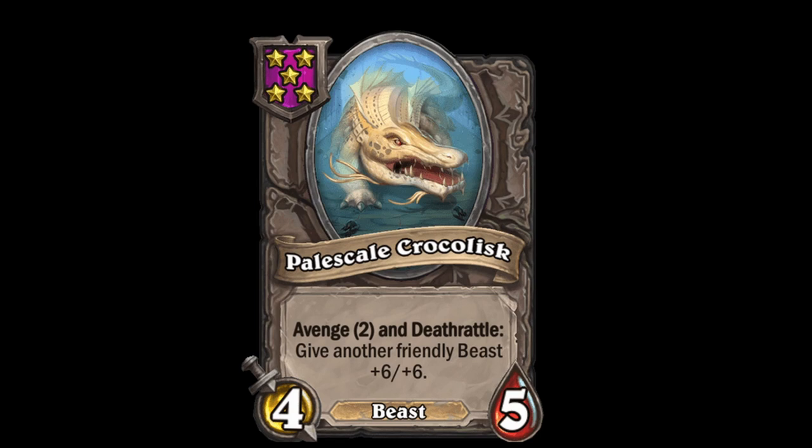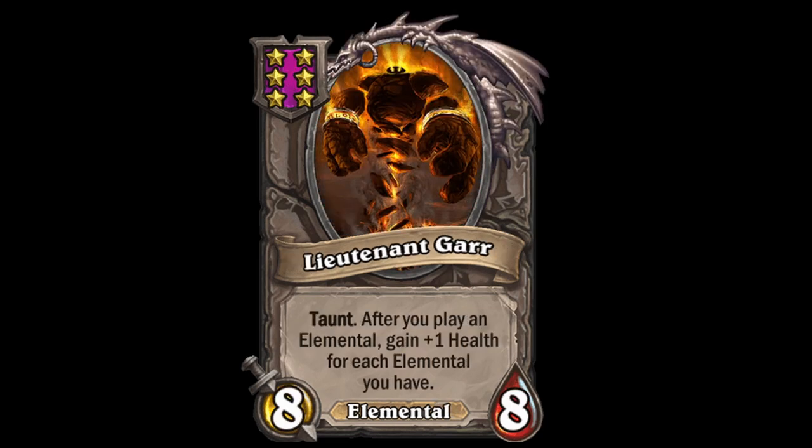Similar to Bird Buddy, but Pale Scale Croclus is slightly better. The amount of tempo is crazy good, but like Bird Buddy, you aren't going to win with just this card as your main form of stats — you're going to need it paired up with other previously mentioned beasts. Gar has big stats and that's it. You aren't going to win the game with Gar as your win condition, since he only increases his health and he's really weak to poisons and Leeroy. He's okay tempo if you can have his stats immediately, but otherwise he is a really bad card until you have the other elemental win conditions.